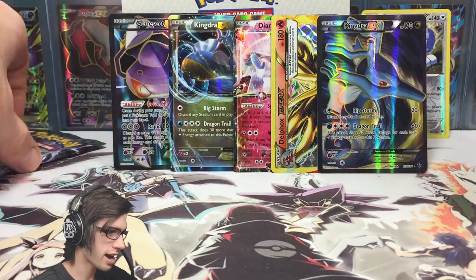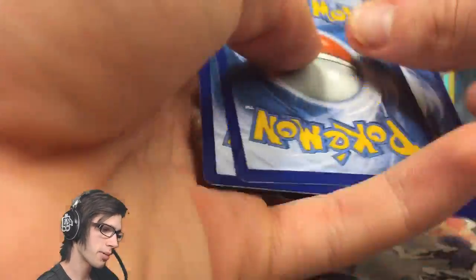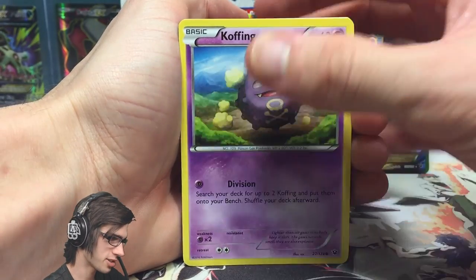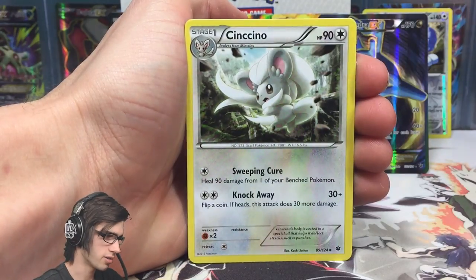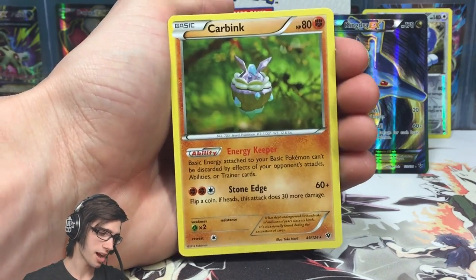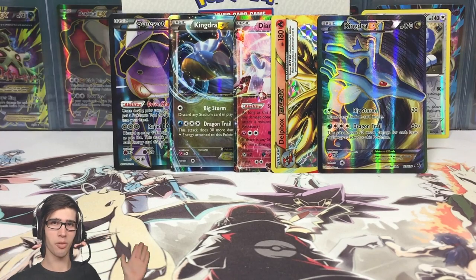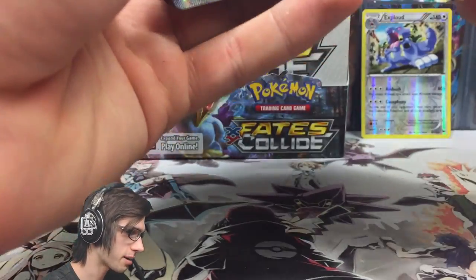That is awesome — let's finish off this part with the final Mega Alakazam pack. Can we get a holo as well to finish it off? We've got a Koffing, Mincino, Diglett, Riolu, Carbink, Old Amber Aerodactyl, Chinchino, Shauna, a Dugong reverse uncommon, and a Carbink regular rare. So we finished how we started — a Carbink to open and a Carbink to close! Two full arts in one part, this is insane.